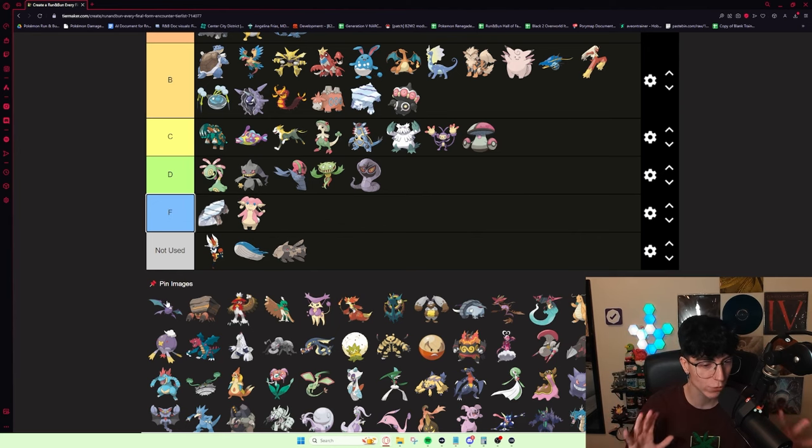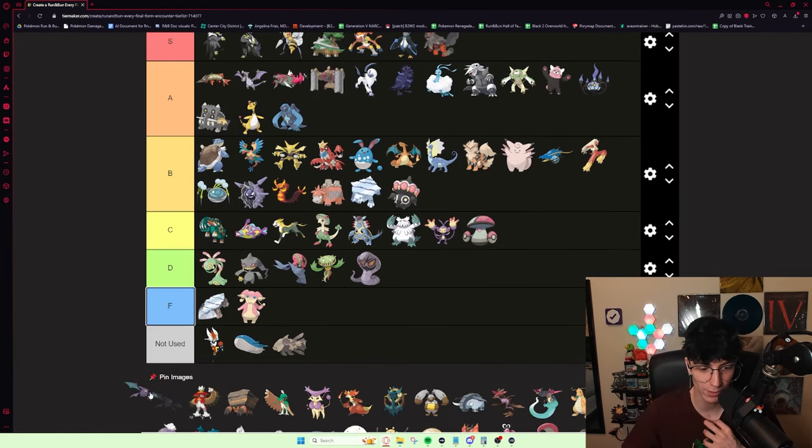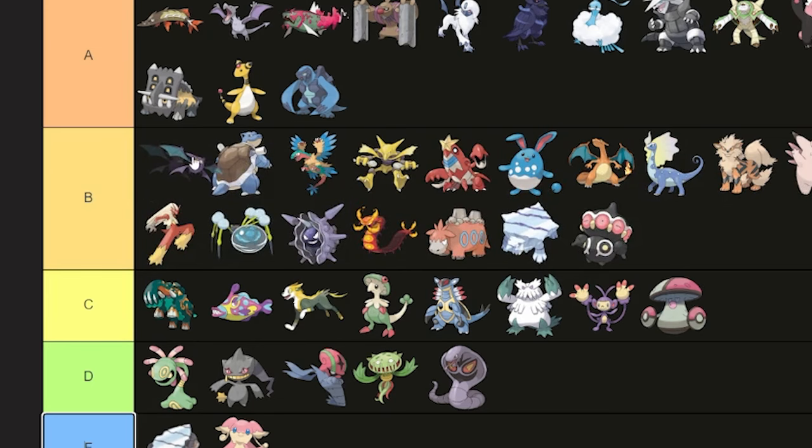I am a huge, huge, huge fan of Crobat in Run and Bun. It's not much different from Crobat in other games, but it's a really, really good Pokémon. I'm tempted to put it A, but what's discouraging me is it can be IV dependent — if its speed is bad, it's bad. So I'm going to put it B, but I think it's really good.